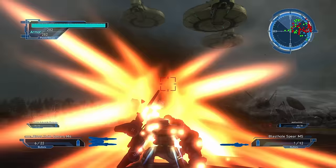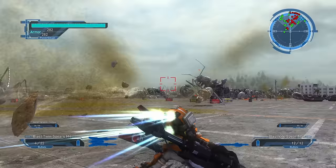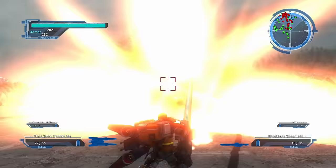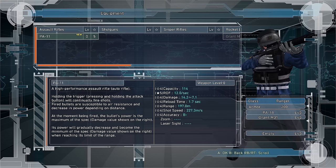There are five difficulty levels. On Easy you'll get 100% of the loot you pick up whether you clear the mission or not. On Normal, you'll get 75%. On Hard, you'll get 50%. On Hardest, you'll get 25%. And on Inferno, the hardest difficulty, you will only get loot if you clear the mission.